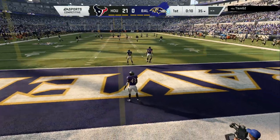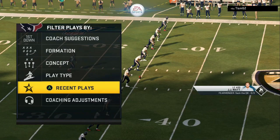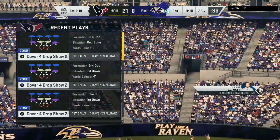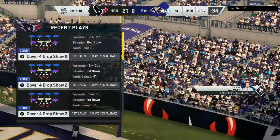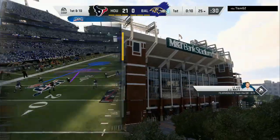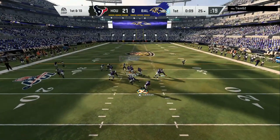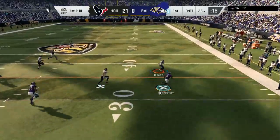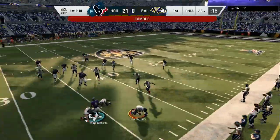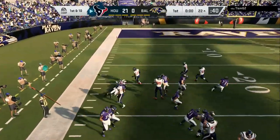We're back on defense — y'all can see my Cover 4 scheme too. It's just not a bum defense; I'm able to mix in the blitz when I want, mix in the shells in the back. One of the safeties is in the inside third and it's gonna be hard for your opponent to make a correct read. I like to play pass. He's back doing it again — come on. He's gonna fumble. Told you! Stay in bounds, get those blocks lined up.